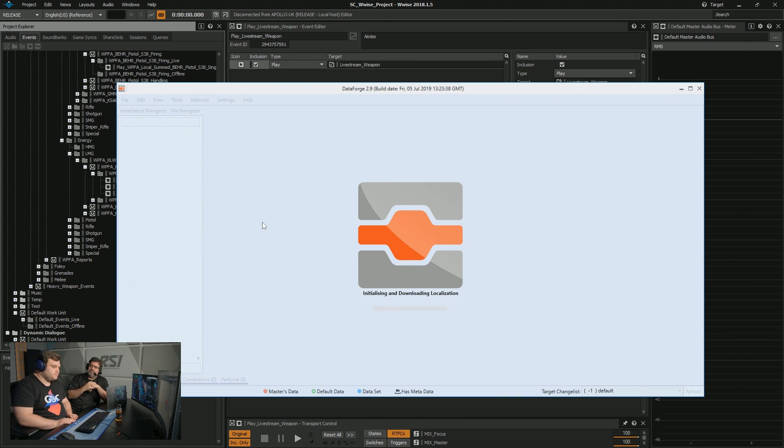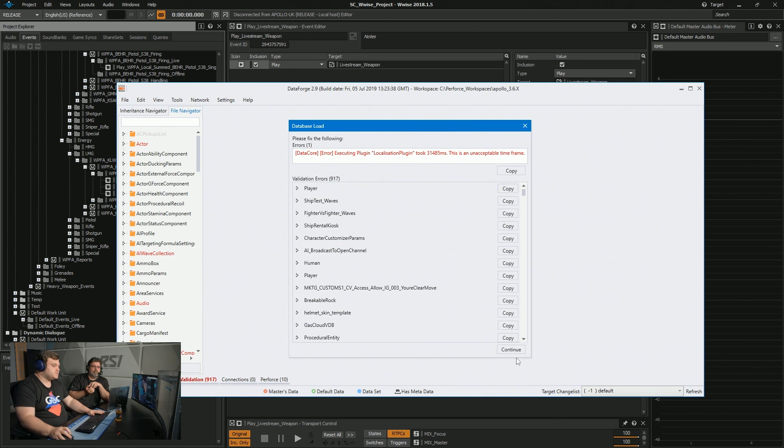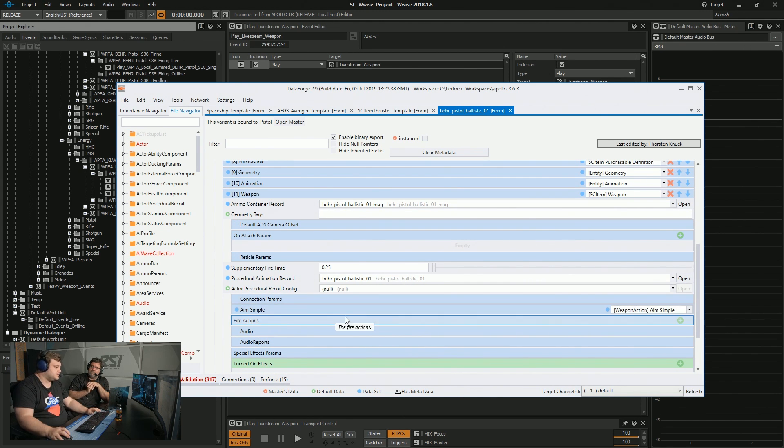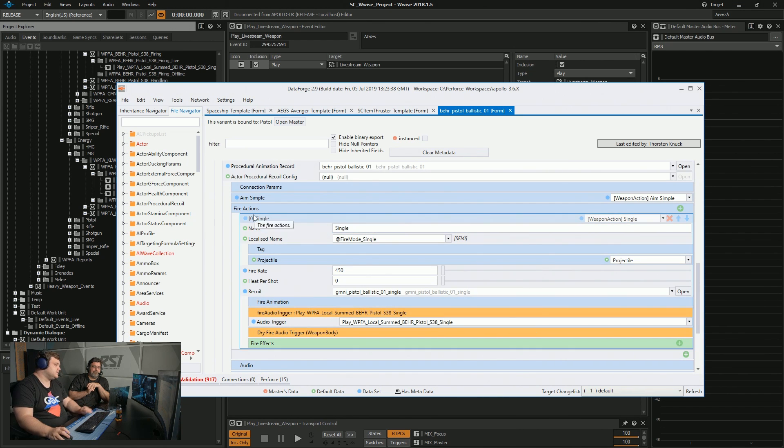We have an audio review process where myself, the director Darren, and Phil the lead sound designer will sit down and listen to the guns in-game, and they'll give me feedback on how they could be better. I also work as part of the weapons pipeline — we have regular review gates where all departments sit down as a team, look at a weapon and say, how could this be better? People say there's something missing from the reload, or the shot sound could be a bit more like this. It's a nice collaborative way to work.